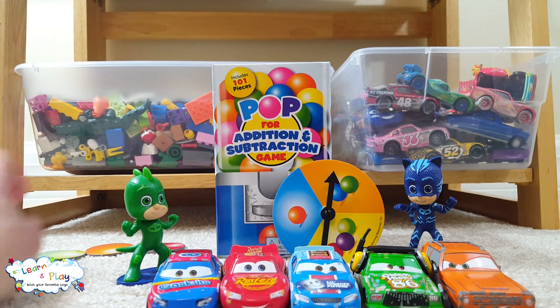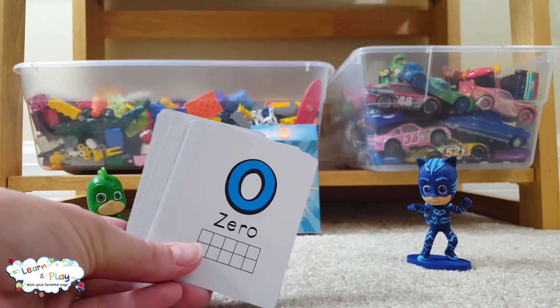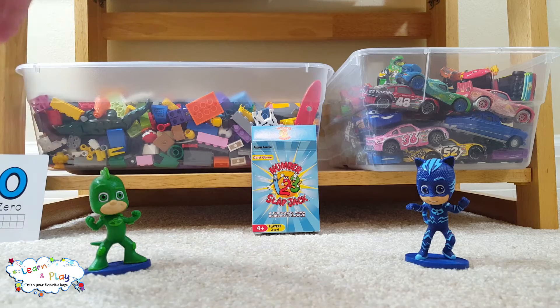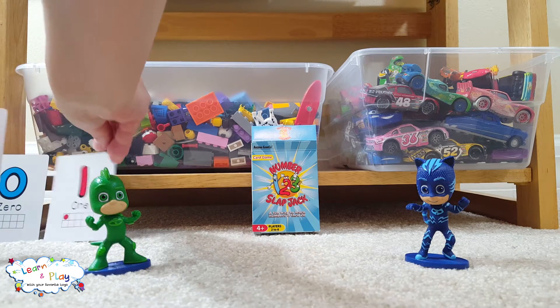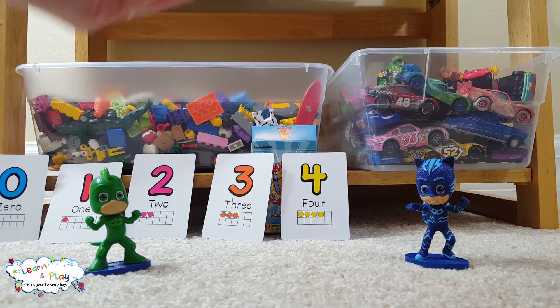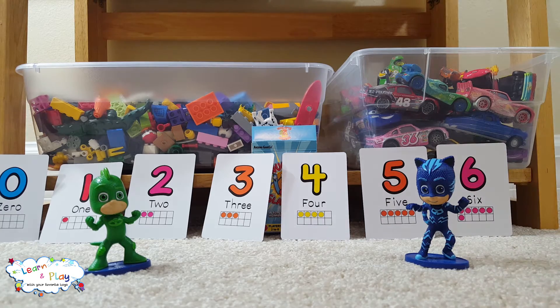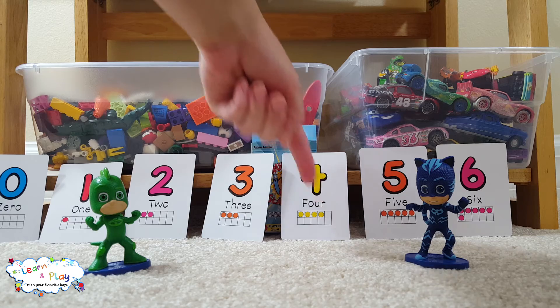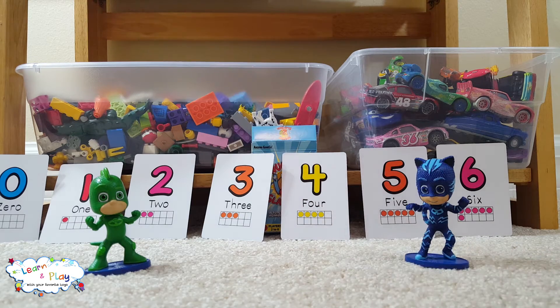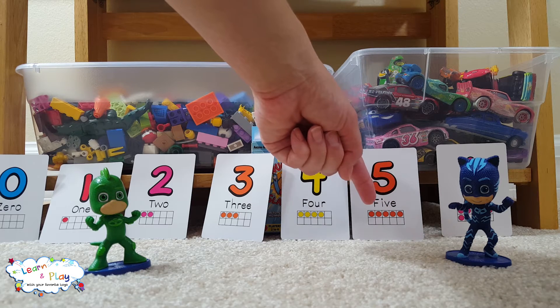We could keep playing this game, but we want to try out all of our new games. So let's move on to Slapjack. We opened the Slapjack box. Let's take a look at the cards before we start. We have zero, one, two, three, four, five, six. Do you notice that there are little circles and the number four has four circles?